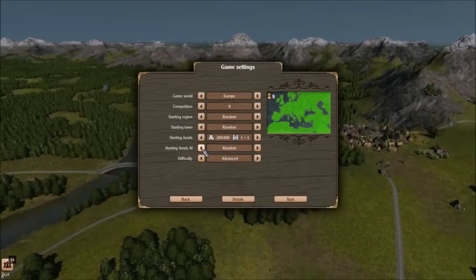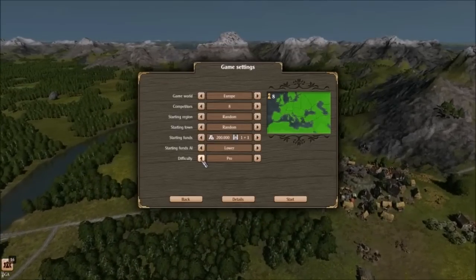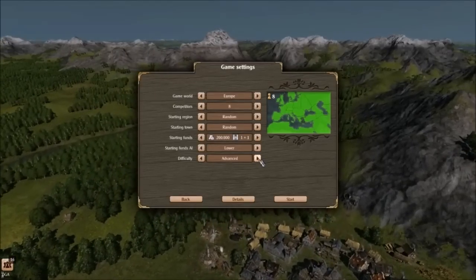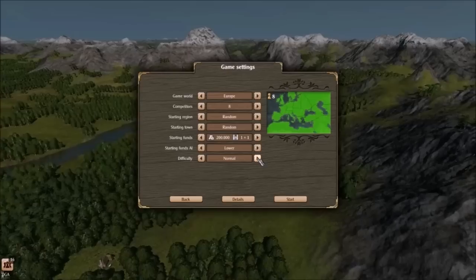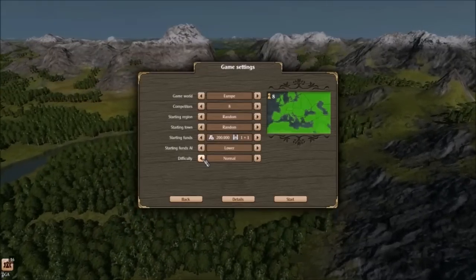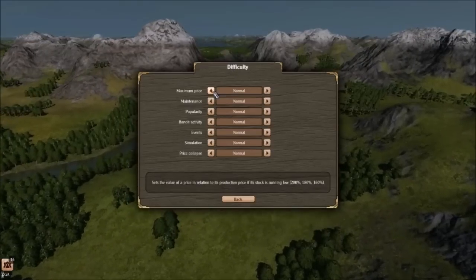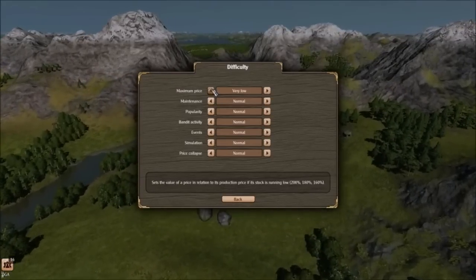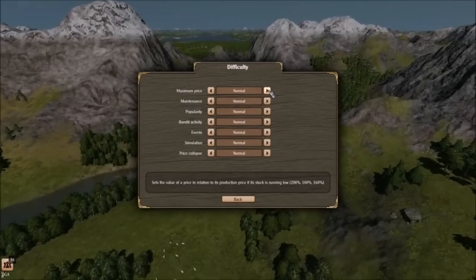Starting funds, AI — I'm going to go ahead and do lower. Actually, I'm not going to play this; I want to get the tutorial out of the way first. And then difficulty: there's advanced, normal, and pro. I'm guessing advanced is above normal and pro is the hardest. I don't know why they couldn't just do easy, normal, hard. But again, this game is a month away from being released, so maybe they'll change the wording. Details — oh nice, I can actually customize the difficulty even further. Maximum price: very low, low, normal. Maintenance: normal, high, very high. Popularity: normal, high, very high. Banded activity: normal, high, very high. Events: often, very often, normal. Simulation: normal, advanced, or pro.